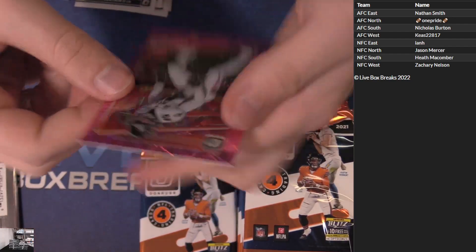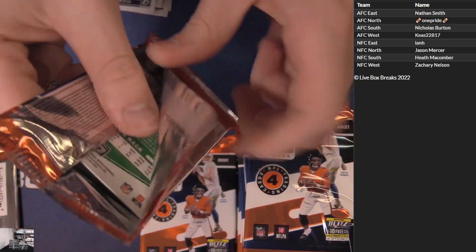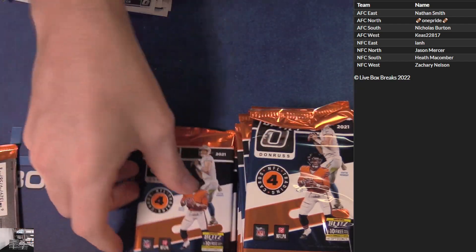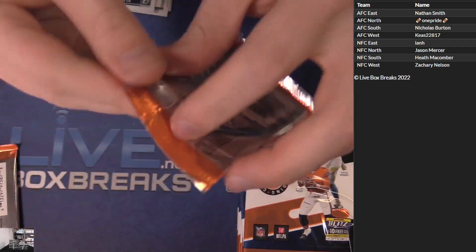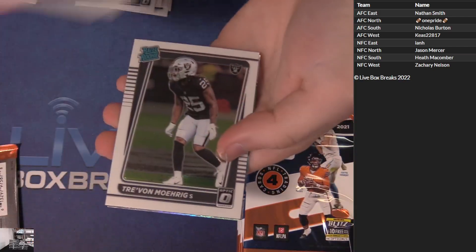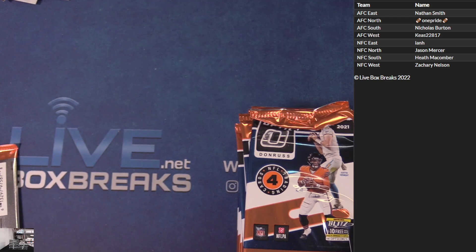Dion Jones $0.79 velocity AFC South. Goff, Roundtree, Edmunds Hollow. ETN rook. Amo Rig, Osai Global. That's first two boxes done.